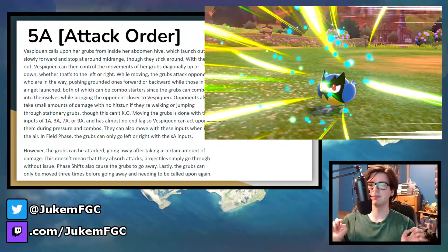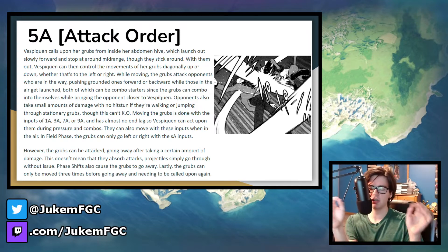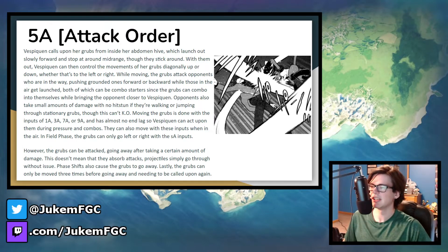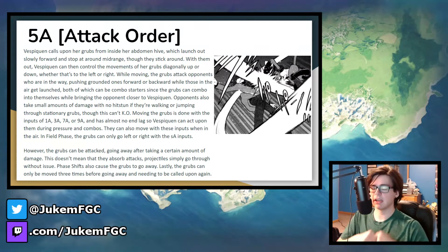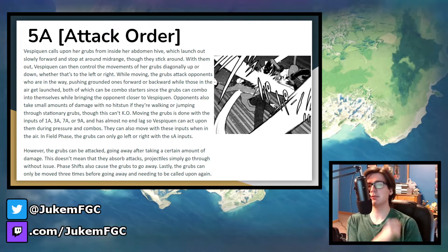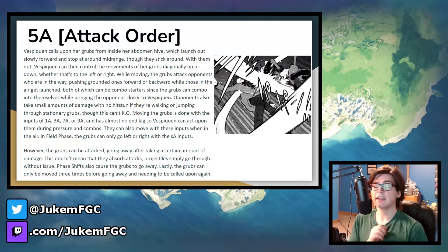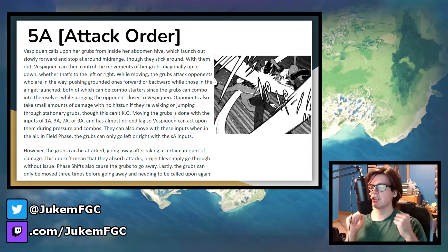Attack Order is the initial order to summon her grubs. She launches them out of her abdomen hive, and then they go to somewhere around mid-range, somewhat slowly. Afterwards, Vespiquen can control their movements by directing them diagonally — up-left, down-left, up-right, or down-right. Every time the grubs move, they deliver one hit, and they can combo into each other if given multiple commands. They can combo whether the opponent is grounded or aerial — grounded opponents get pushed around but quickly enough to be hit by the next hit, and they can even be pushed in toward Vespiquen so she can start comboing them. It's a combo starter, combo extender, and great for pressure. However, she can only move them three times before they disappear.